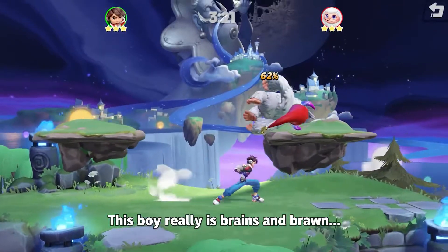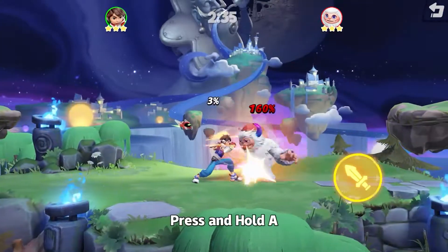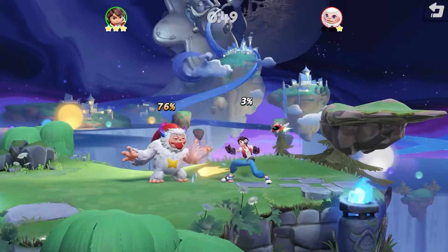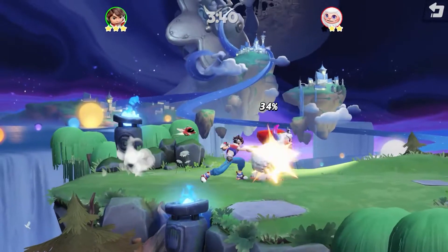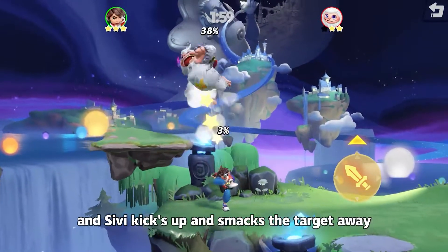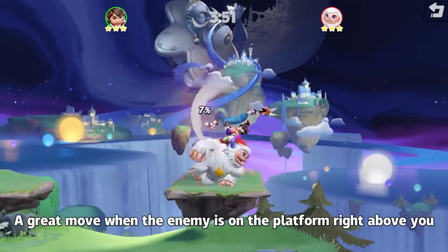This boy really is brains and brawn — he's kicking up a storm. Press and hold A and Sivvy will attack with a flurry of ground-based punches. Slide A up and Sivvy kicks up and smacks the target away, a great move when the enemy is on the platform right above you.